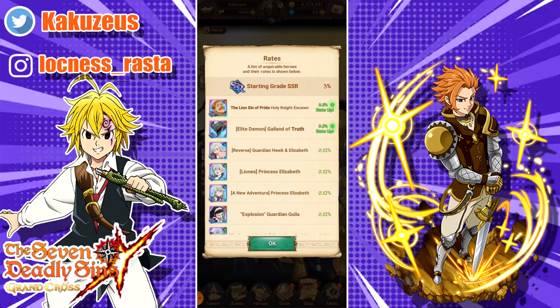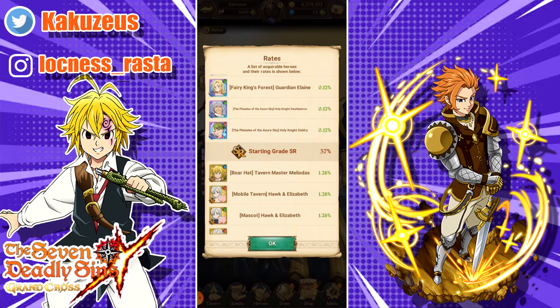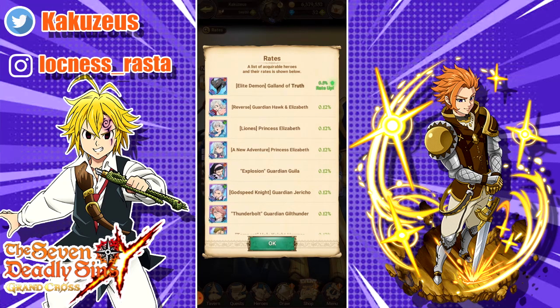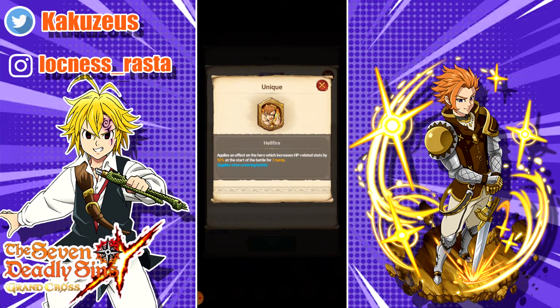What's on this banner? The green one? I like his art too - that art's dope! Green Eskiboy! Red Helbum's on there though! Applies an effect on the hero which increases HP related stats by 50% to start a turn for three turns. Damn!